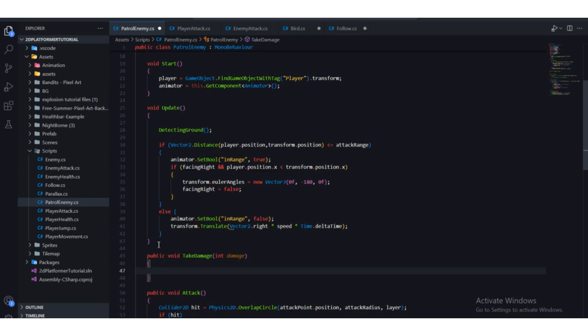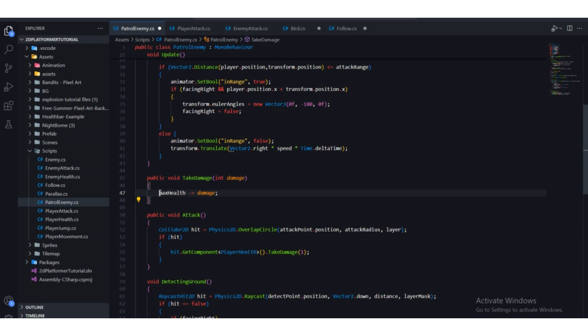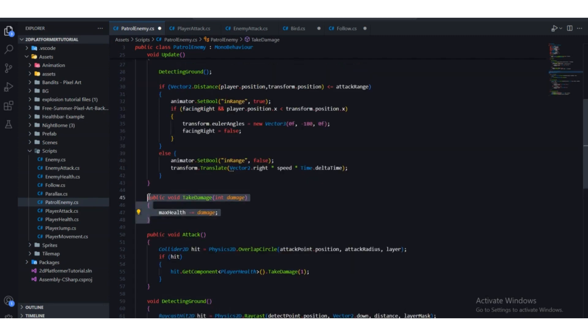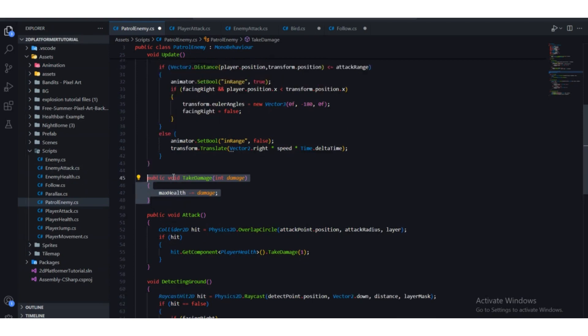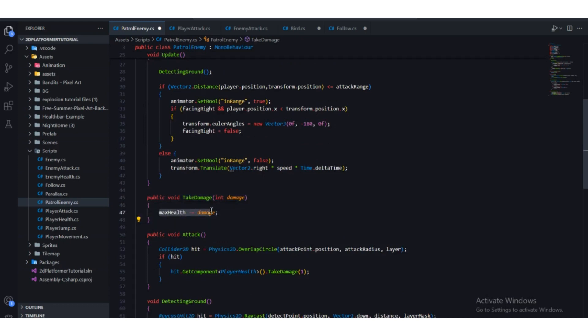Inside TakeDamage we subtract from maxHealth: maxHealth minus-equals damage. So if we pass damage as one and call it the first time, five minus one equals four. If we call it a second time, four minus one equals three, and so on down to zero.